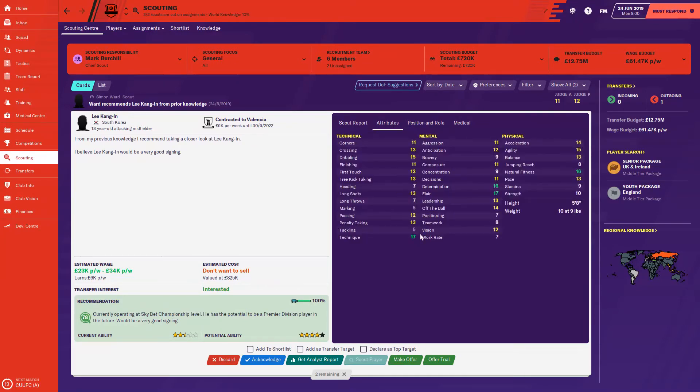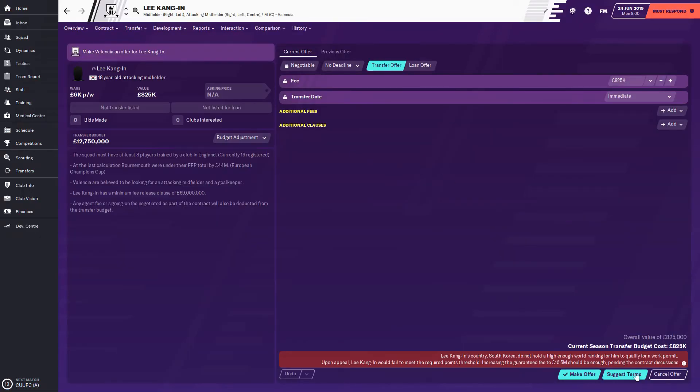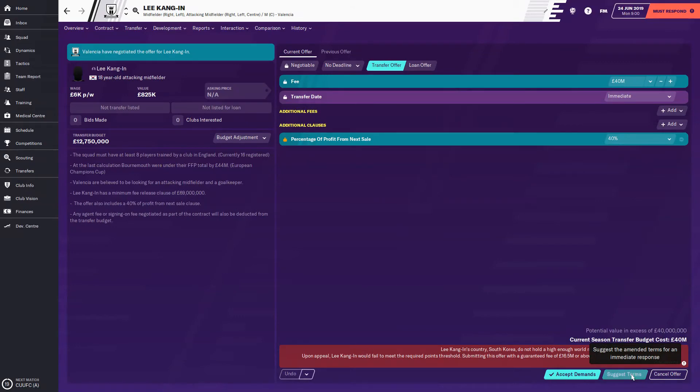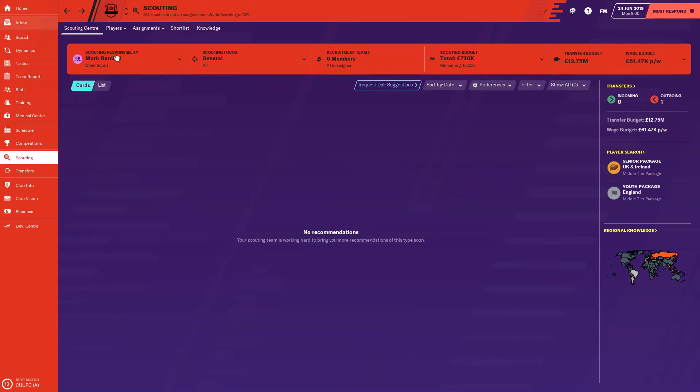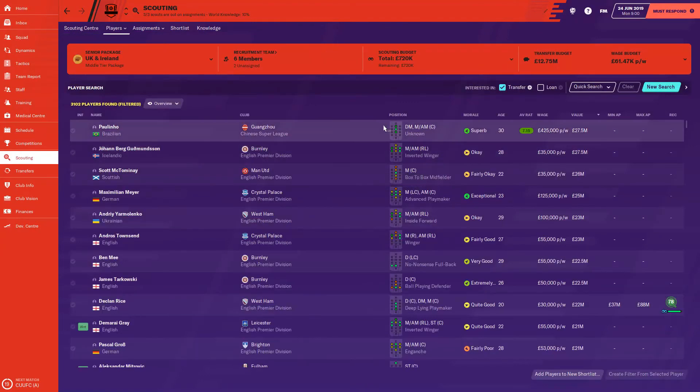They're looking at some young players — a right midfielder, Lee Kang-in from Valencia, but Valencia don't want to sell and they're asking around 40 million, so you're probably not going to get him. Max Aarons is a good player to keep an eye on but you likely won't be getting him either.